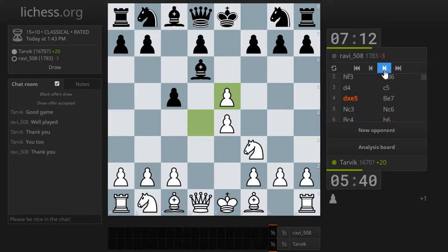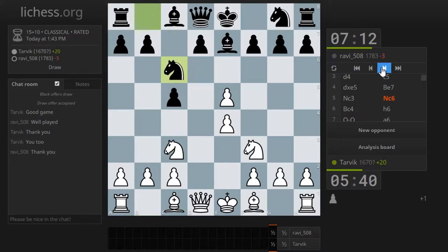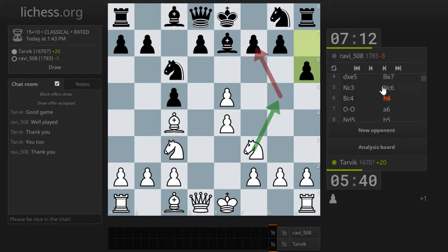I think it was good to take here — I could hold on to this pawn for quite a long time. Maybe it wasn't the best idea to bring this bishop out, I'm not really sure. I think we should have played to e2 right away, but then again we forced him to play h6 because he wanted to prevent an attack on f7, like in the Fried Liver Attack.